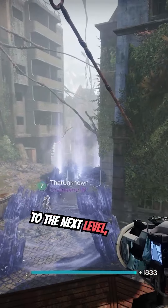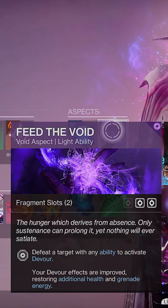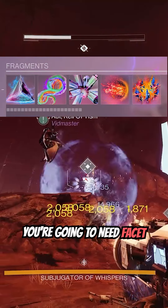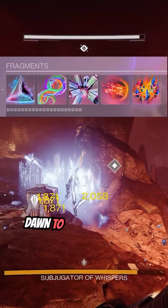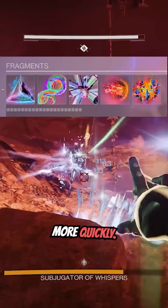Now to take this build to the next level, you're going to want to be on the Prismatic Warlock subclass. Equip the Feed the Void aspect so we can get more grenade energy back on kills. You're going to need Facet of Ruin to increase the size and damage when we shatter a stasis crystal or a frozen target. Facet of Dawn to make us radiant. Facet of Hope so that while we have an elemental buff, our class ability regenerates more quickly.